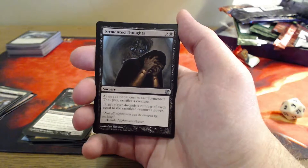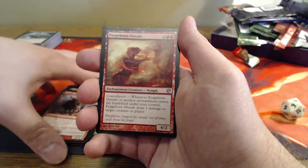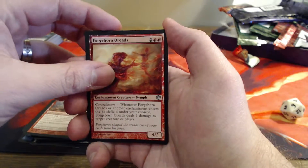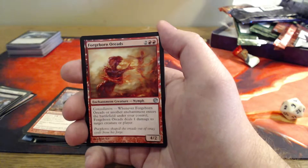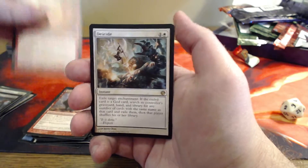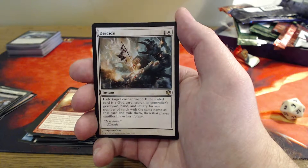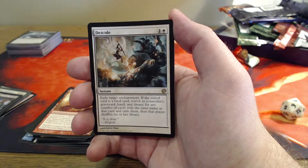Our first uncommon is Tormented Thoughts. Morgus Warhound. Our last uncommon is Forgeborn Oreads. And our last rare — possibly mythic, maybe even premium — from Journey 2, the end of Journey into Nyx pre-release. No more Journey into Nyx pre-release, I promise. I can't promise that about Theros or Born of the Gods, but this is the end of our journey. A Decide: two mana instant, exile target enchantment. If the exiled card is a God card, search the controller's graveyard, hand, and library for any number of cards with the same name and exile them. It shuffles his or her library. It's the God killer.